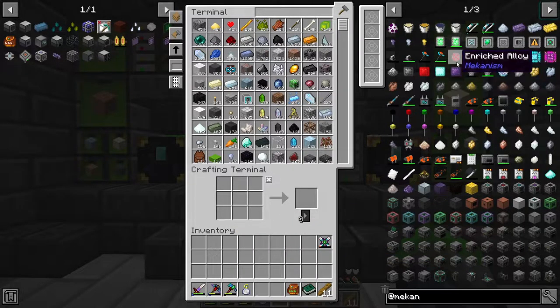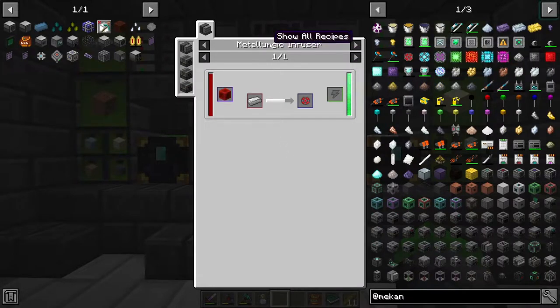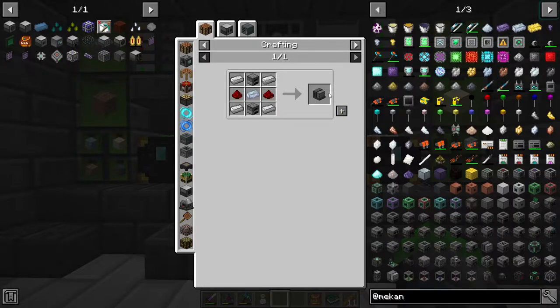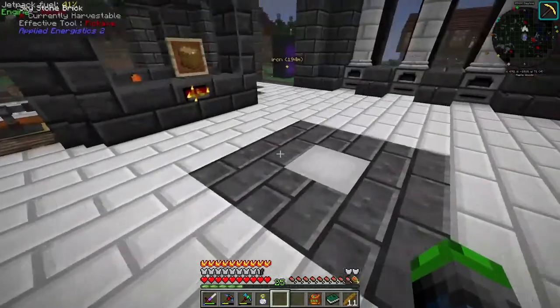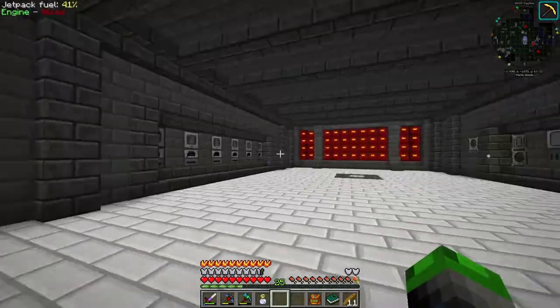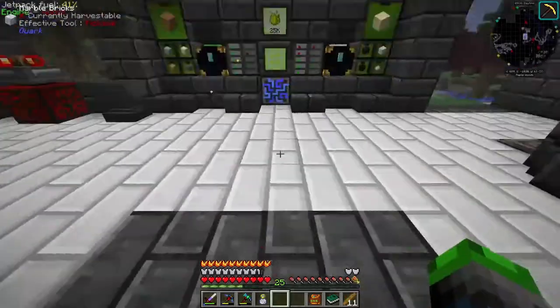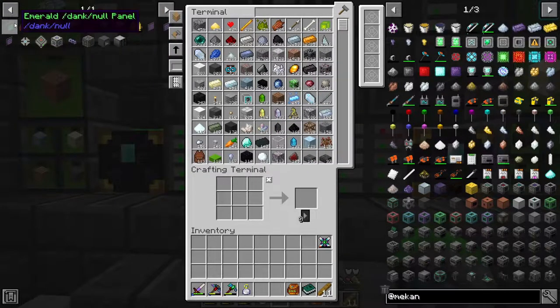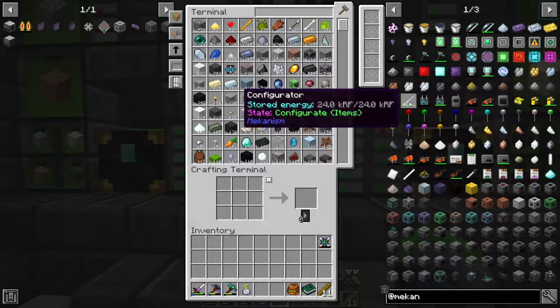What we're going to need to do is set up something to get enriched alloys from the Metallurgic Infuser. To make one of these we need to have osmium, which is why we went to the Beneath dimension a few episodes ago. The osmium was all there, so we're going to get everything set up.